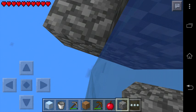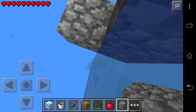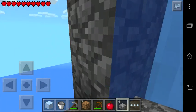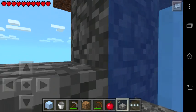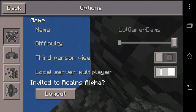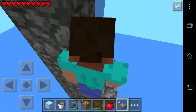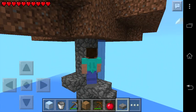I go a bit higher and then put this cobblestone under me, place it — finally done. Now we can make stairs — not like this, like that. What we can do now is switch to third person.